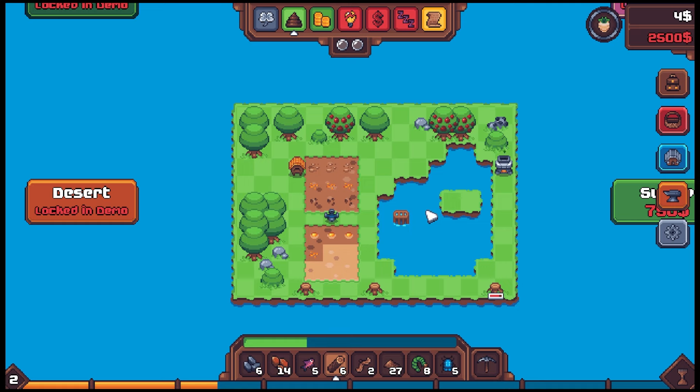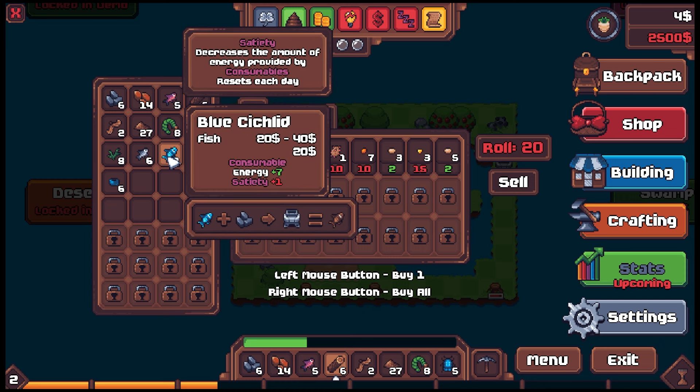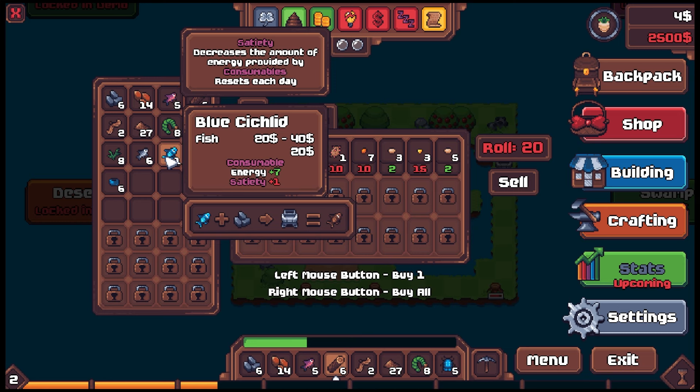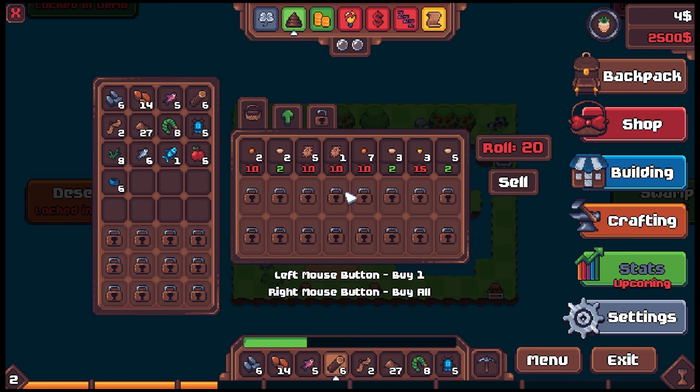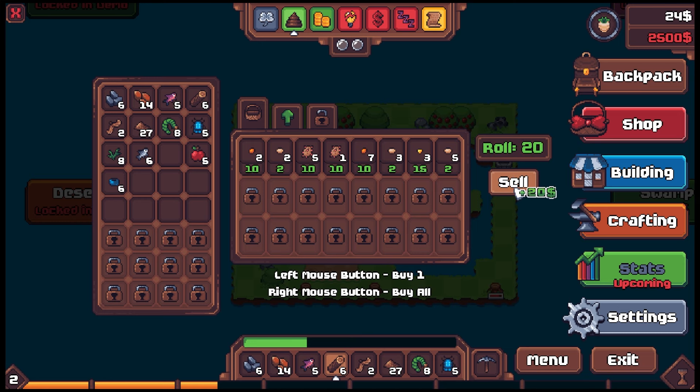Let's test the water so to speak — let's sell some fish. Is this really worth 20 bucks? We drag it over — yeah, the fish are worth quite a bit! Let's sell some more fish. We made maybe about a hundred bucks just selling the fish. That ain't too bad at all.